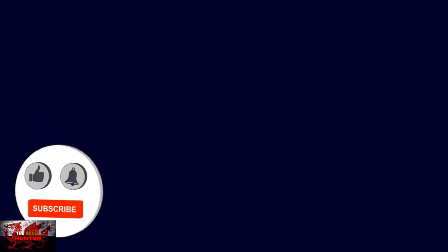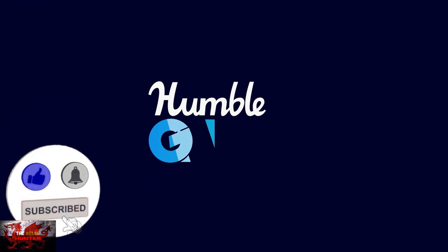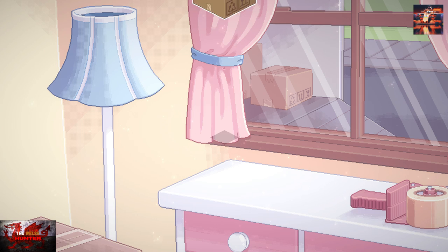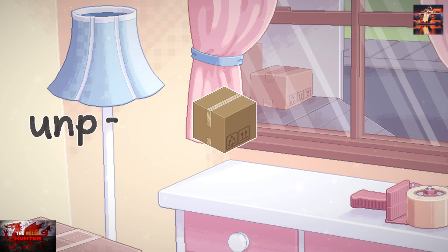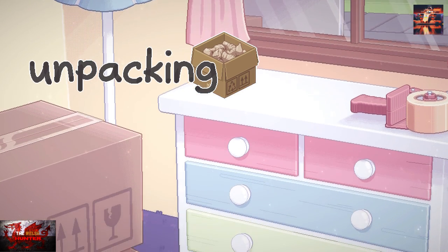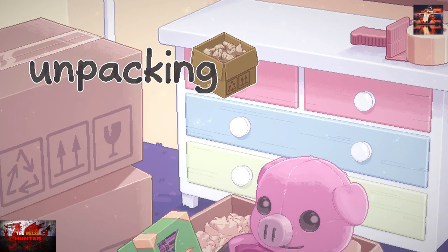Hello there guys and gals! The Welsh Hunter here back with yet another 100% achievement guide, and this time you're getting it all in the extremely relaxing Unpacking. This was developed by Witchbeam, published by Humble Games, and it's on Xbox Game Pass right now with no additional price as of this recording.